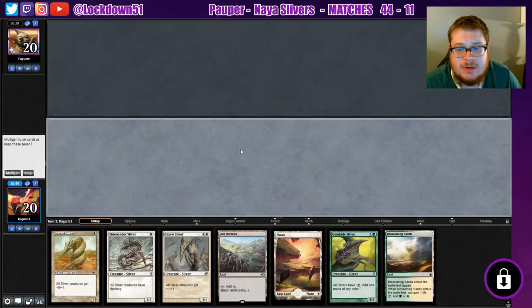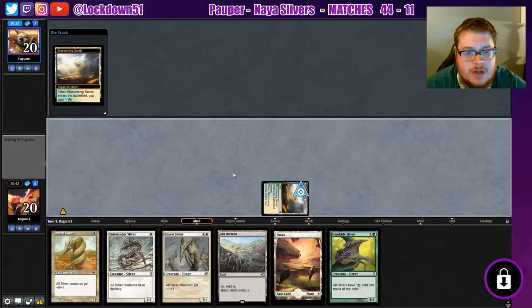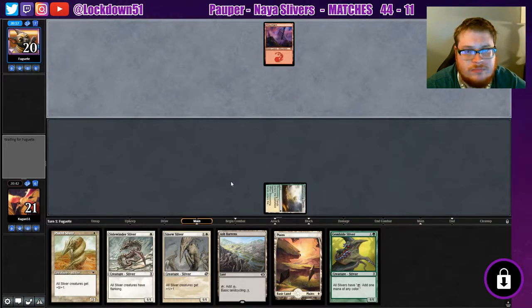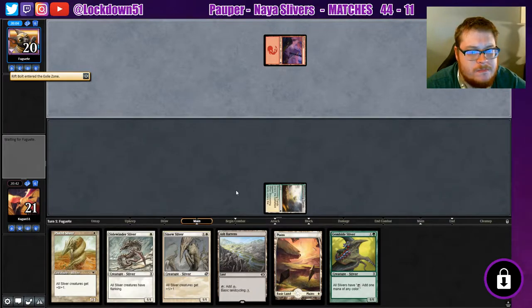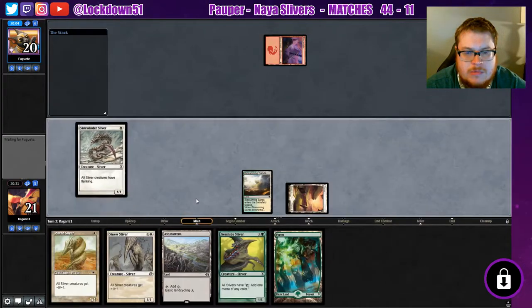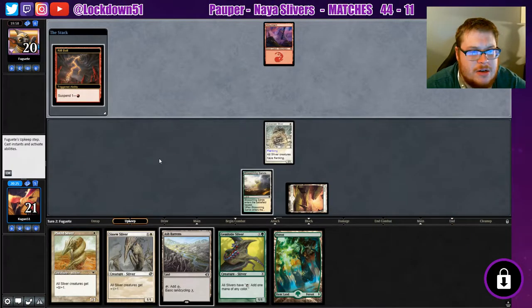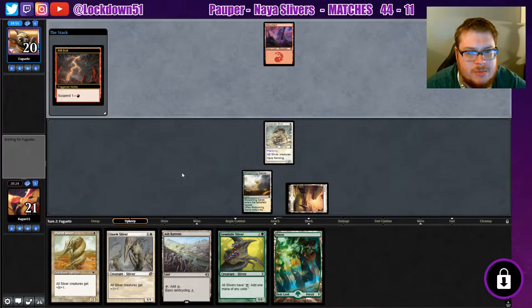Alright, give me the play — give me something good. That's better, we'll keep that. Start off with our Blossoming Sands, gain ourselves some life. Rift Bolt, okay. Throw out a Sidewinder for now, hold back an Ash Barrens to thin our deck a little bit. I want to be able to drop my lord and my Plated together so we can try to get out of range of stuff as quickly as possible.